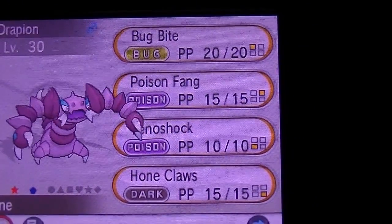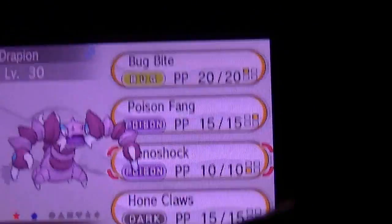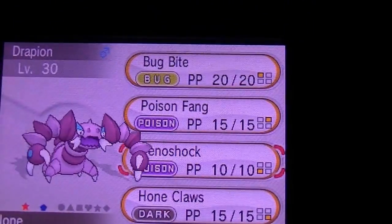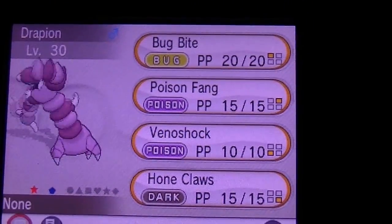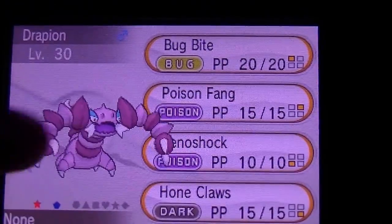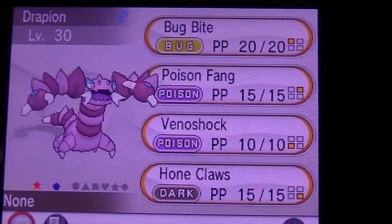Its moves are Bug Bite, Poison Fang, and Venom Shock. Venom Shock is Special Attack, but it's shiny and it's really cool. Let's see if it does anything besides swinging back and forth.